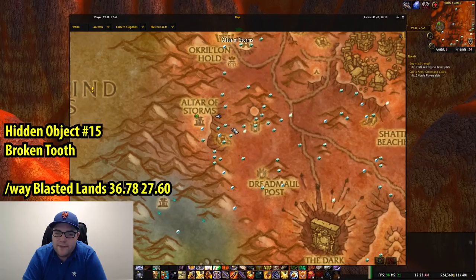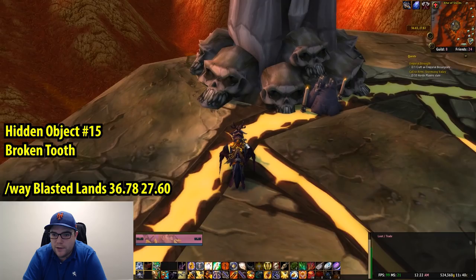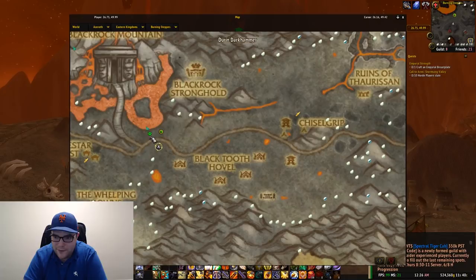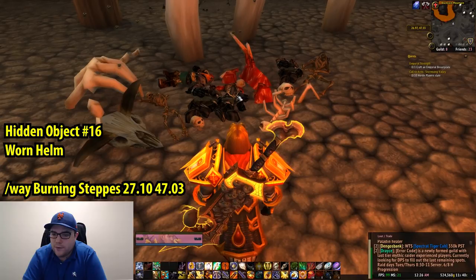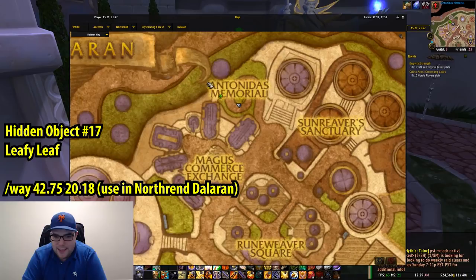We are on our way to 15, which is in the Blasted Lands, coordinates 36.78, 27.60. This is a Broken Tooth on the Altar of Storms — it's going to be the statue on your right, right in front of this skull with the candle next to it. Like any shortcuts you can think of to get around the worlds of Warcraft, utilize them. Number 16 is back near Blackrock Mountain — a Worn Helm. Coordinates in Burning Steppes are 27.10, 47.03, and it's on the skeleton. Right-click it and you get number 16.